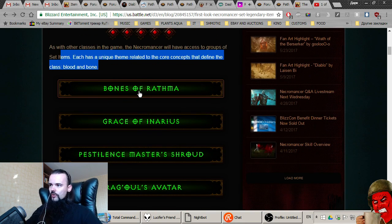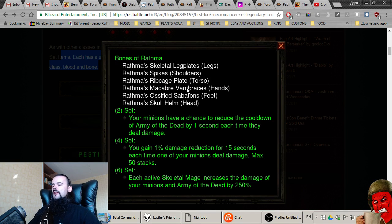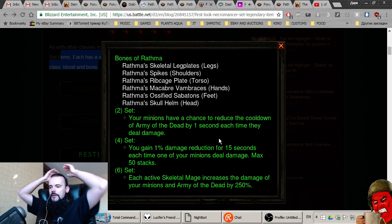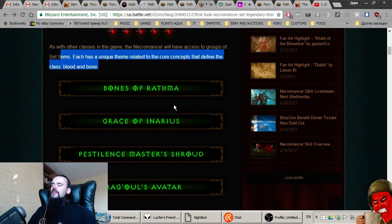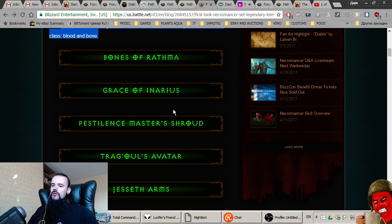Let's start with the first one, called Bones of Rathma. The two-piece: your minions have a chance to reduce the cooldown of Army of the Dead by one second each time they deal damage. The four-piece: you gain one percent damage reduction. The six-piece: each active Skeletal Mage increases the damage of your minions and Army of the Dead by 250 percent.